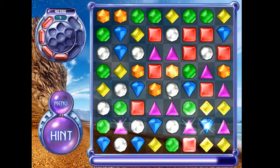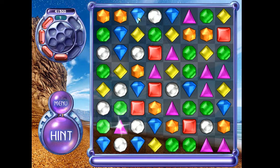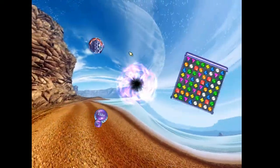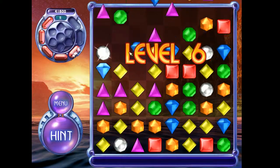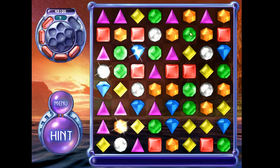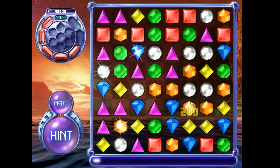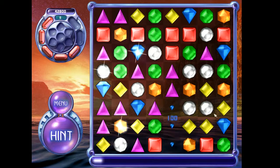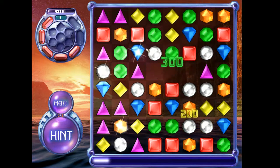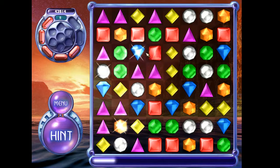In Bejeweled 3, if you match two hypercubes together it destroys the entire board. In Bejeweled 2 it destroys all the hypercubes on the board, so you don't want to match your hypercubes together. Long story short, avoid that at all costs — keep power gems as far away from hypercubes as you can. This rule of thumb especially comes into play in one of the other game modes we're going to get to eventually.